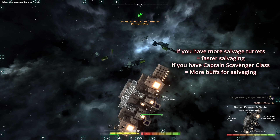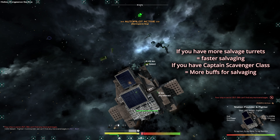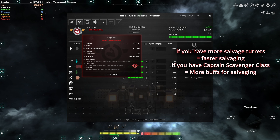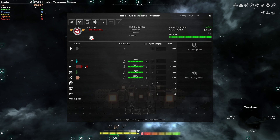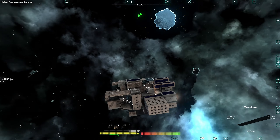If I had a salvage weapon, that would be faster. Also, if you have a captain that is good at scavenging, you'll be getting some extra scavenging as well, so you'll be more efficient. So yeah, that's it guys — that's how you do it, and I hope it helps you. If it does, please like it. Thanks for watching. Cheers.